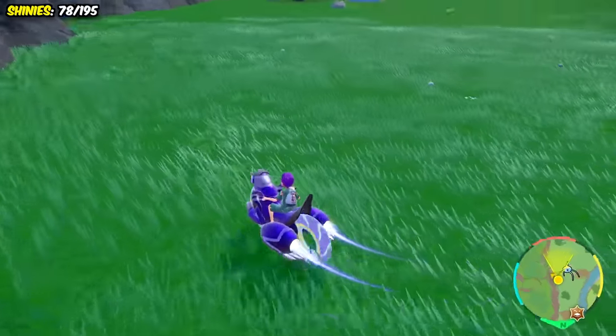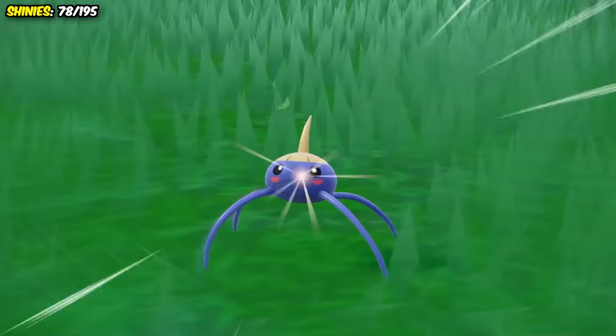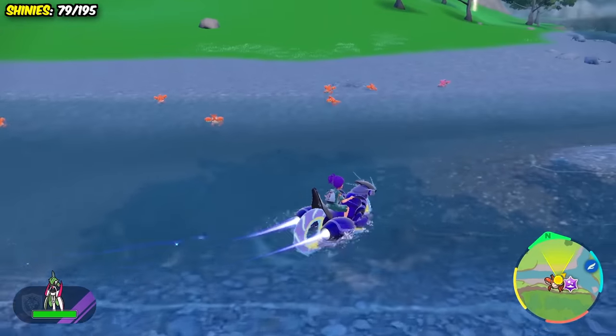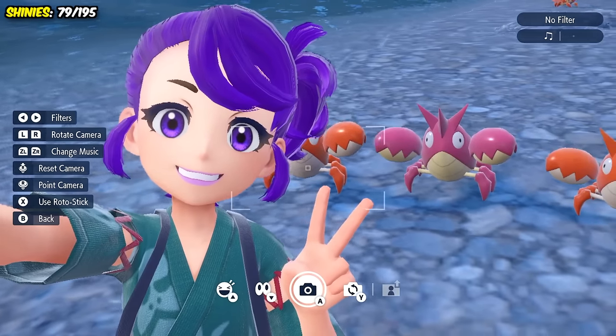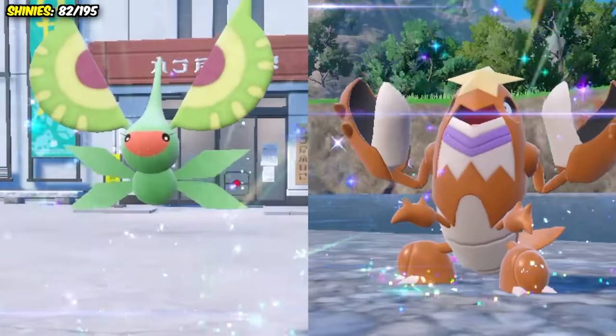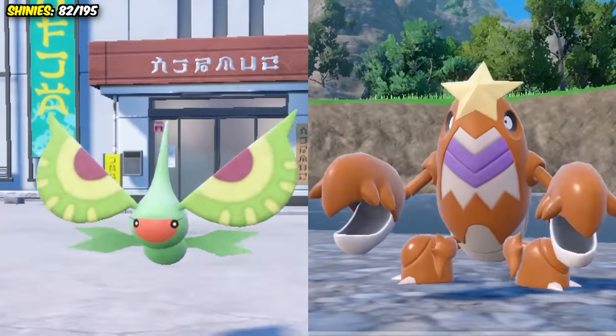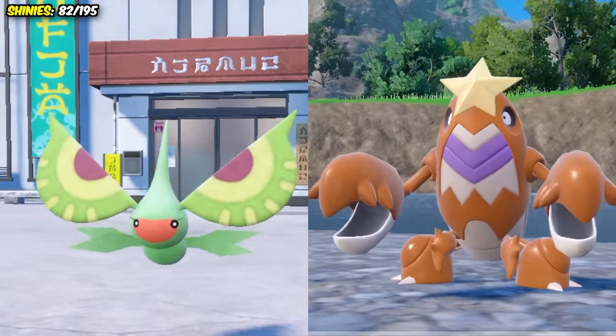The next two water type hunts were also extremely quick, seeing as I found a shiny Tatsugiri in an outbreak in just 10 minutes. And literally as I was attempting to knock out 60 Crabrawler in this outbreak, the shiny popped up in only two minutes! He's such a silly little crab and I love him. I then evolved them both into shinies who I really don't like, and it's not hard to please me when it comes to Pokemon and shinies, so that's just saying something about these two.